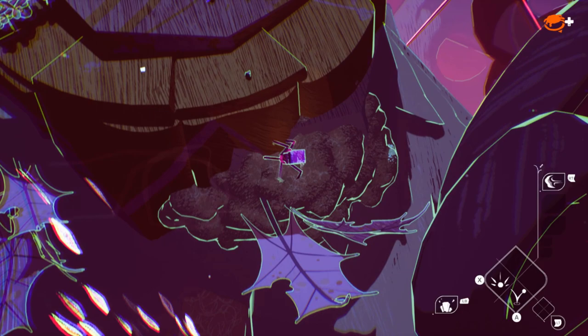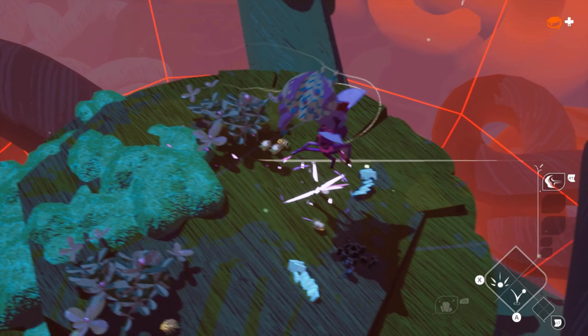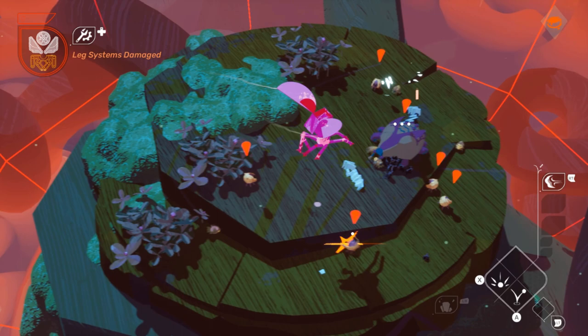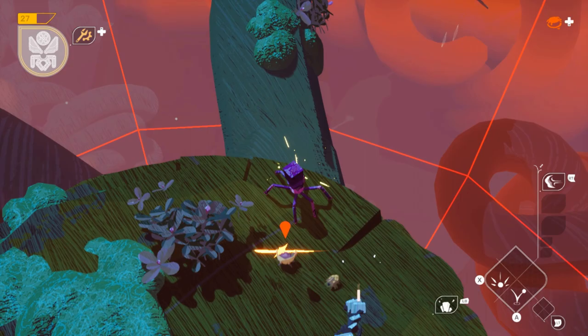Controls-wise, Stonefly is pretty easy to just jump right into. You can definitely trial and error with this game without a whole lot of consequence. The worst thing that can happen is you wake up back at camp if your ship gets destroyed, but for the most part there is a repair mechanic that is super helpful and it can get you out of almost every sticky situation.